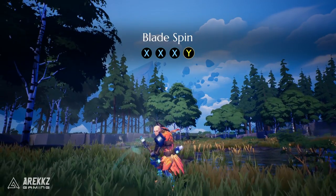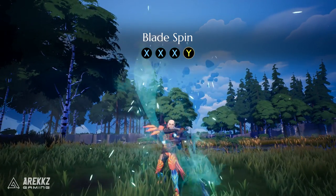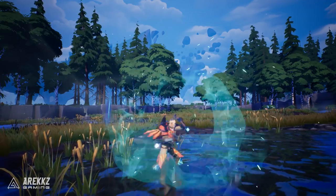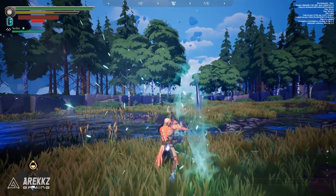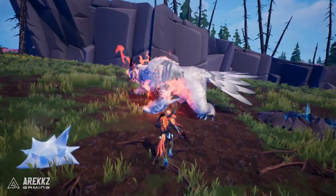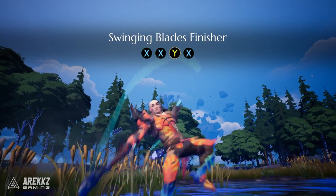If you input three X attacks followed by a Y attack, you'll round out the combo with the Blade Spin — or as I like to call it, the Bruce Lee Special. You swing your Chainblades in a vertical flurry attacking the monster multiple times, and if you hold down Y instead of just pressing it, you can keep the move going for quite some time. Bear in mind the longer you hold it, the more stamina it consumes — high risk, high reward. If the behemoth is tired, knocked down, or in a vulnerable position, this combo will dish out serious damage. Since it's so stamina-reliant, always think about your escape plan. You can also sneak an X attack on the end for a finisher slice.